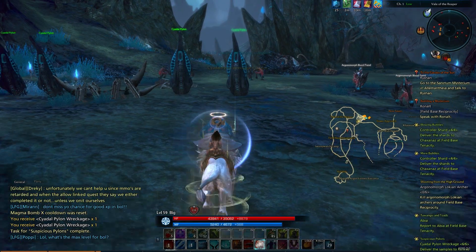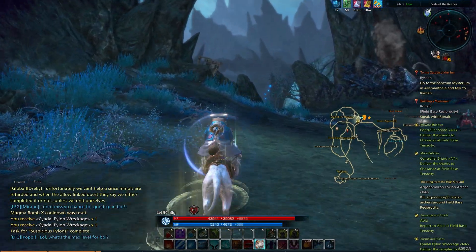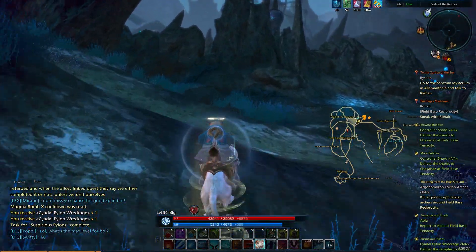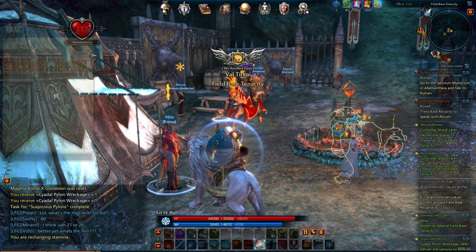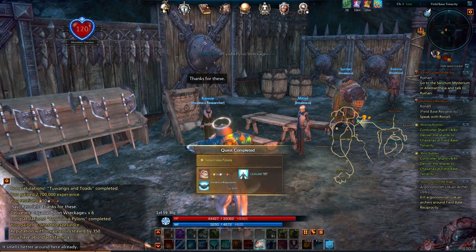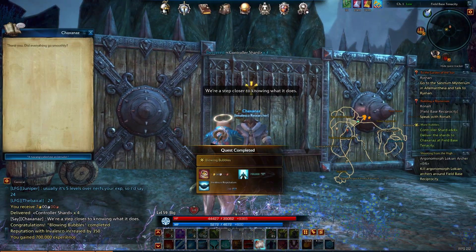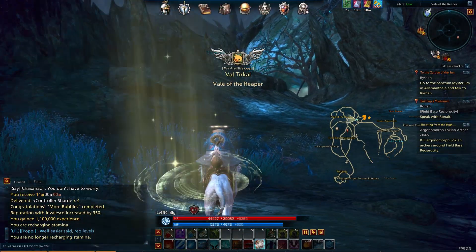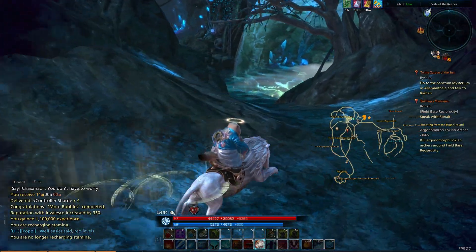So now we can head back to camp and turn in these quests, hopefully avoiding pulling too much more aggro in the process. Then we will head down to the south. We gotta find Ronald at this next base, and also kill the Loki and archers. Let's turn these in. There we go — suspicious pylons. That got us quite a bit of XP. We're up to 41 million, putting us just about a quarter of the way through level 59. Moving along nicely.